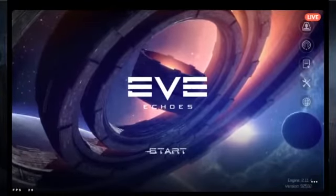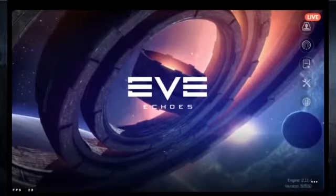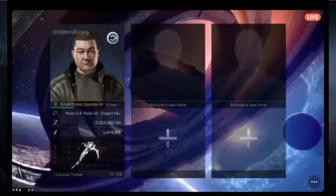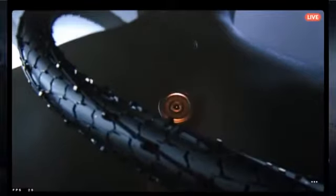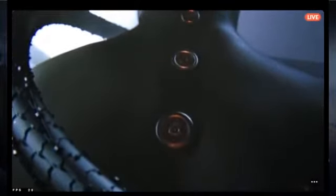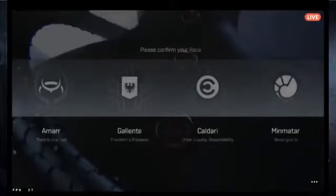In Eve Echoes, brand spanking new, the first thing you'll see if you've never logged in before is a screen where you have to choose a race. You'll see an opening cinematic — cool graphics, kind of like the Matrix — about clones and so forth. Then you have to choose a race.